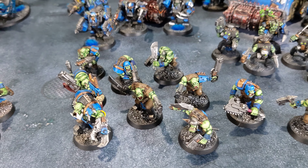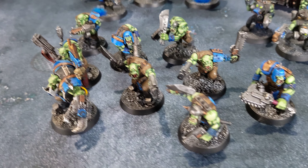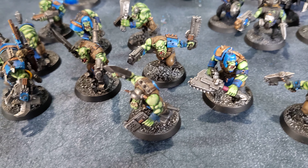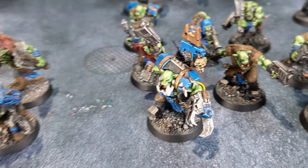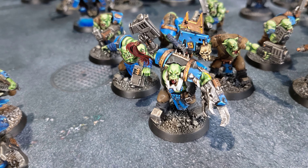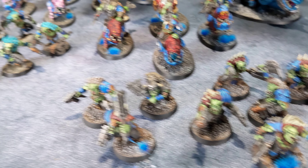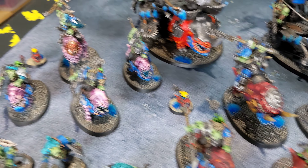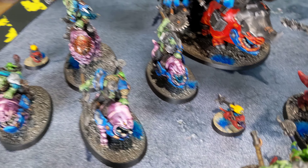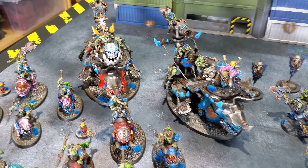This one here with the horns is the ride for my Warboss in Mega Armor — he rides in this one, and it has a 5-up invulnerable save. That's the Fortress. For another Elite unit, this is a unit of Commandos, just keeping it simple — five Commandos with a Nob with Power Claw. After that, it's a unit of Boys, just ten boys, two Shooters, the rest have Slugga and Choppa.